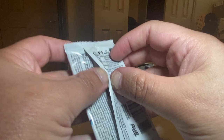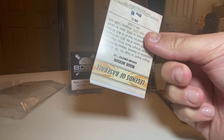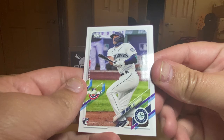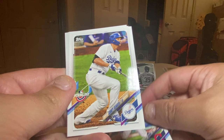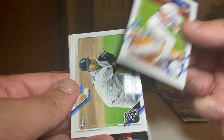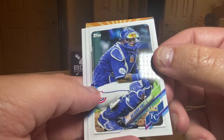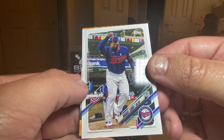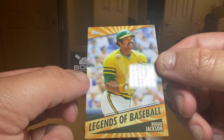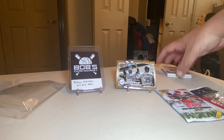Now we'll do the Opening Day 2021 Hobby Pack. We've got Evan White Rookie Opening Day, Francisco Lindor Reds Opening Day, Corey Seager Dodgers Opening Day, Jake Dunning Rookie Opening Day, Salvador Perez Opening Day, and Sano with the Twins Opening Day. Then we get the Reggie Jackson Legends of Baseball insert. Nothing too great out of the Opening Day, but opening day is opening day.